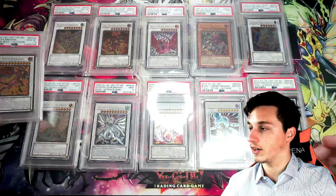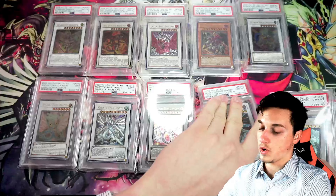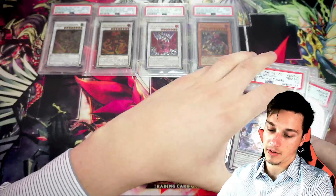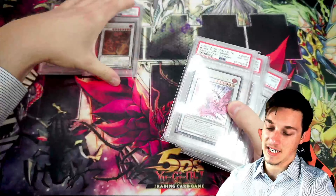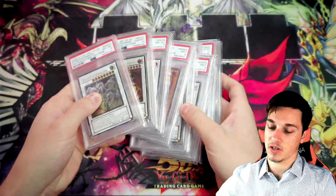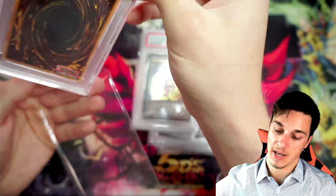Overall, we're doing really well on our collection for these dragons. We're just missing Majestic Star Dragon, Ancient Fairy Dragon, Red Dragon Archfiend Assault Mode, Black Rose Dragon, and Stardust Dragon in 10s — and then I would have completed all of them in 10s, which is pretty exciting. For the time being, I picked up this Stardust Dragon in 8 just because I didn't have a first edition Stardust Dragon, so this will be in the collection for the time being, which is pretty epic.